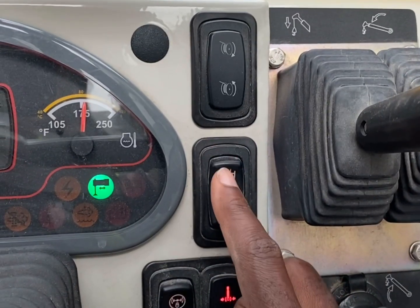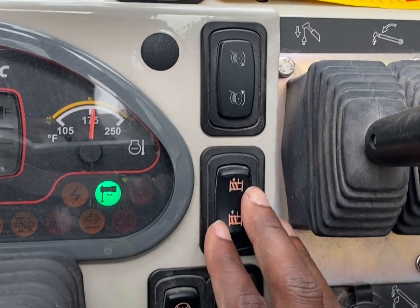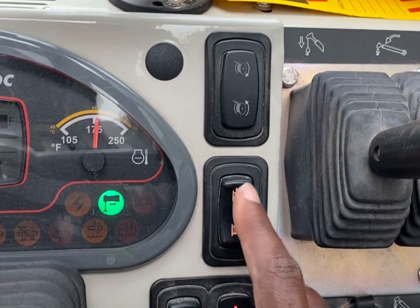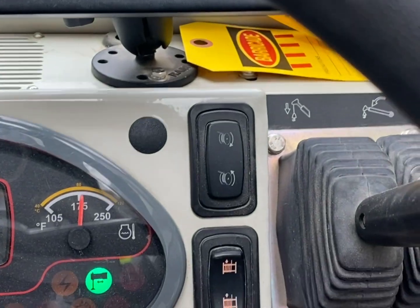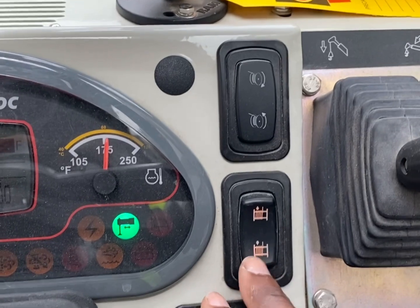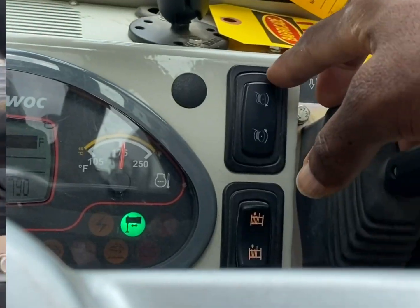This right here is a winch in the front of your crane. If you need to pull out equipment from tipping over or need to pull something, this is what you use. Hold that button and it'll scope out the cable in the front of the crane — scope it all the way out, and whoever's dragging it can connect it to a vehicle or some type of equipment to pull it in. And then this right here is to reel it in. Stay away from that unless it's for emergencies.